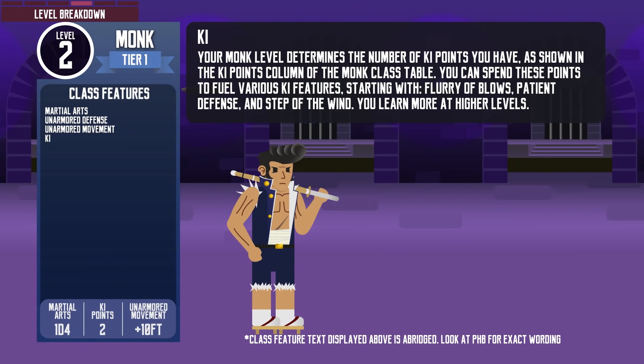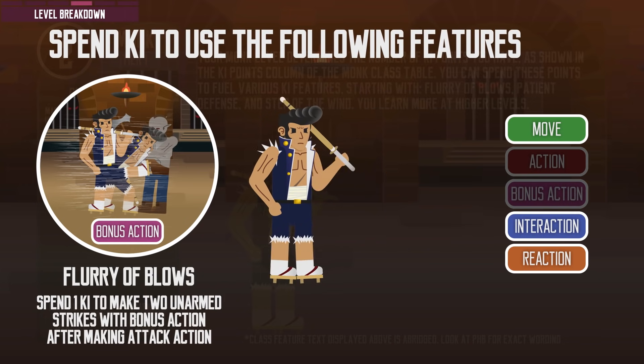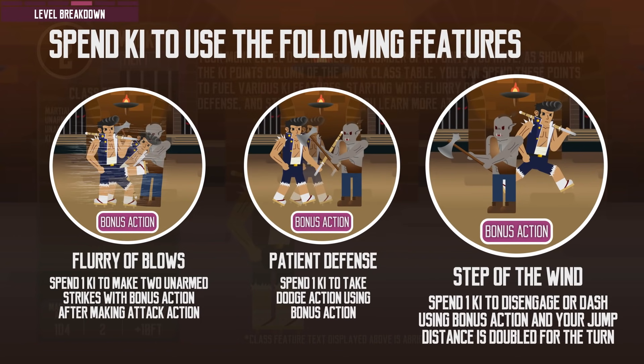More importantly at level 2, they get access to their ki powers. They have as many ki points as their monk level, and can spend them on the following ki features. Flurry of Blows: by spending 1 ki after making their Attack action, they can make 2 unarmed strikes — for a total of 3 attacks at level 2, or 4 at level 5 with Extra Attack. Patient Defense: spend 1 ki to take the Dodge action as a bonus action, giving enemies disadvantage on attacks and advantage on Dexterity saving throws. Step of the Wind: spend 1 ki to take the Disengage or Dash action as a bonus action, with jump distance doubled for the turn. Ki points are regained after a short or long rest, provided they spend 30 minutes meditating.